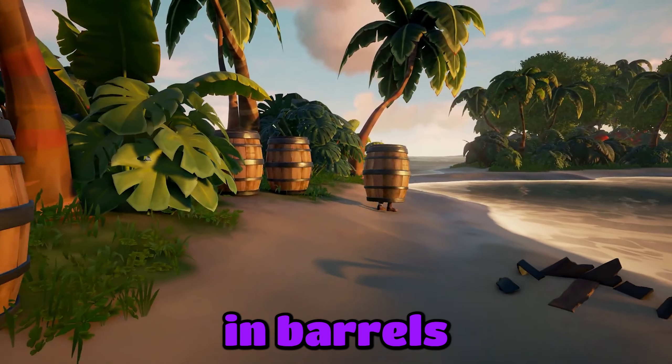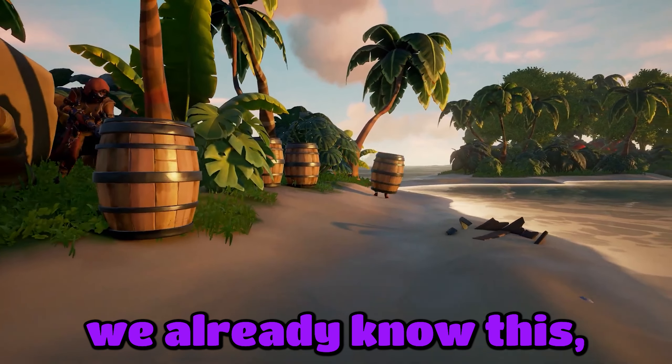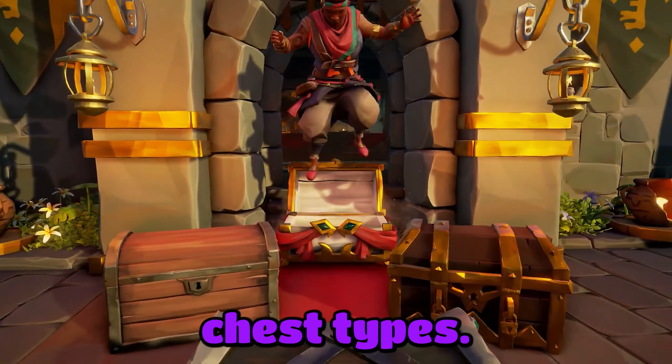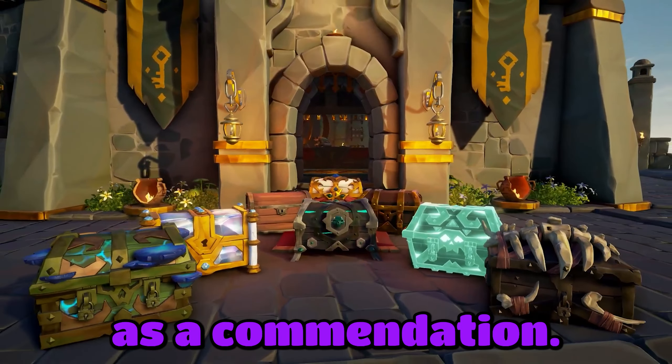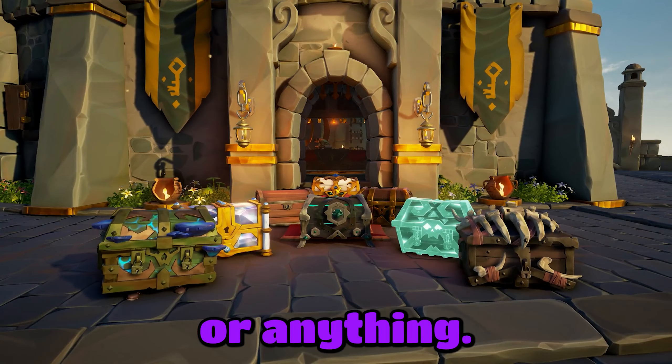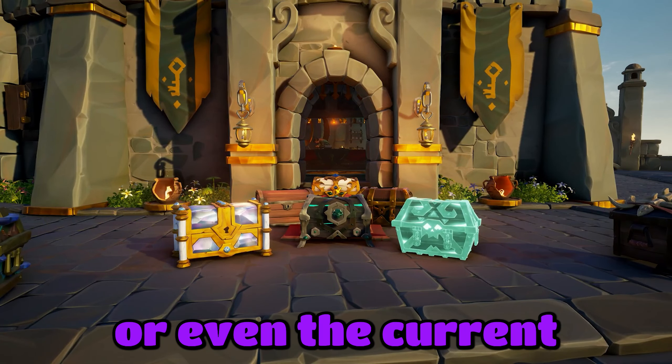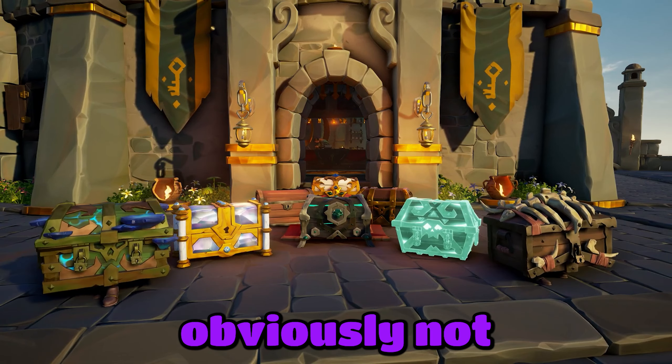Alongside this, you can actually hide in barrels and chests. They mentioned how it will actually function — in order to hide in the different chest types, you have to unlock them as a commendation. They didn't show any sort of menu, but it could possibly be in the menu wheel, just like the barrel hide emote, or even the current chest hide emote, which is obviously not very good.